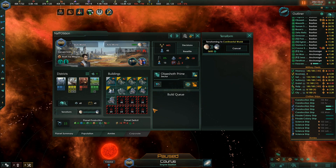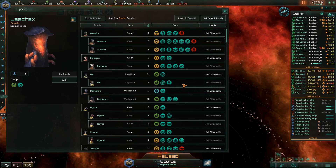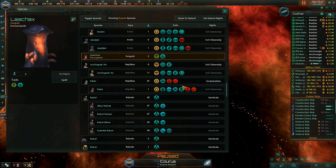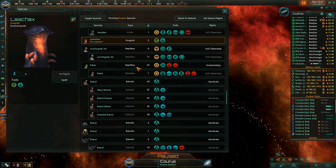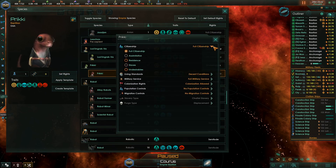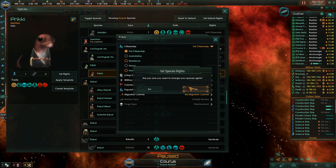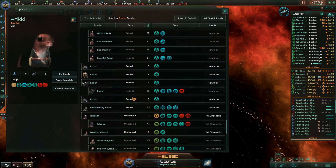We're going to go to these guys — who are the Taratheans? The Pricky Ticks. These guys, they're undesirables. Full citizenship? No, no, no. You're undesirables.